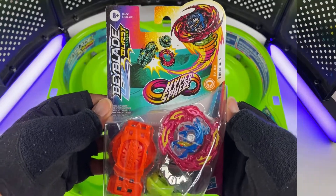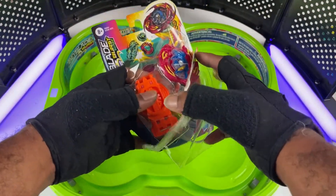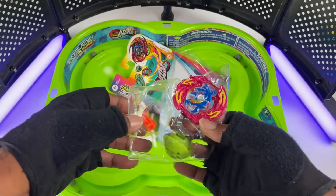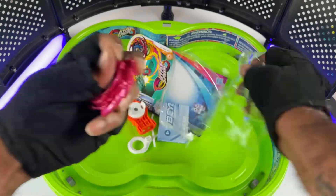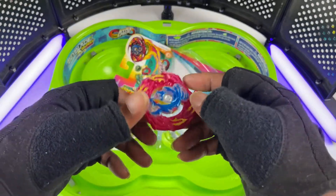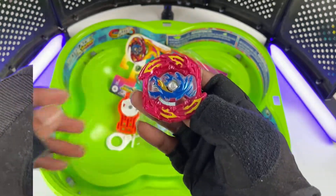Let's get them out of this box. It's a starter pack, so it has the starter pack launcher. I must say the layer — I like the colors, like fuchsia and neon yellow.